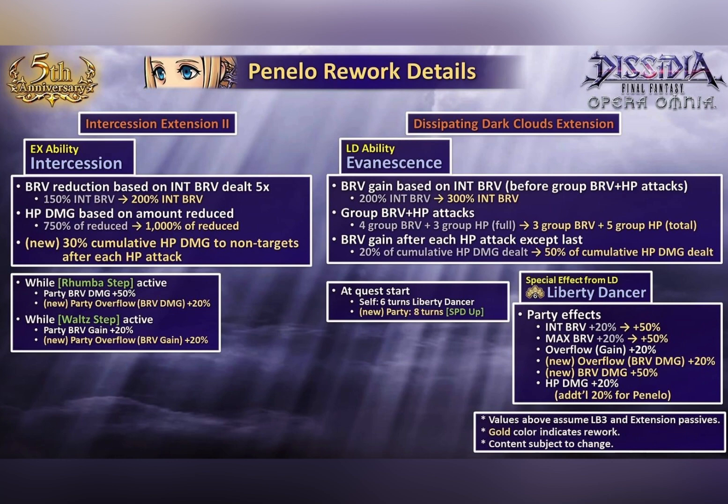She also gains a party speed up buff at quest start, which is really nice. If you're going for a no-boss-turn situation, she can actually help a lot in getting you the first advantage, especially if you're looking at the Fell Angel event which we just got from the global exclusive event. Since you don't want the boss to get too many turns and regen the entire HP, this is actually really nice for that event as well.